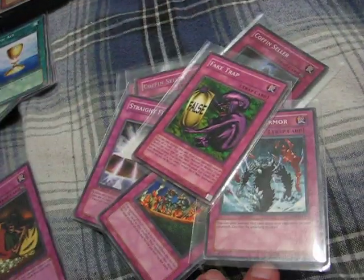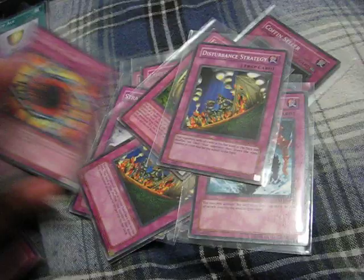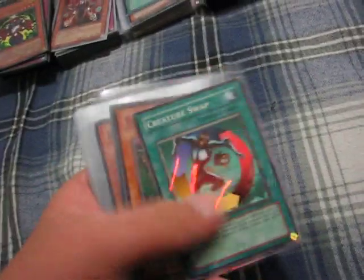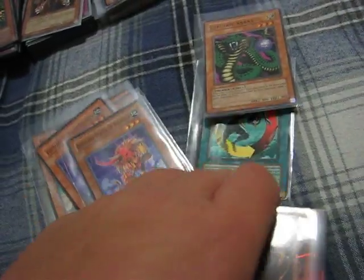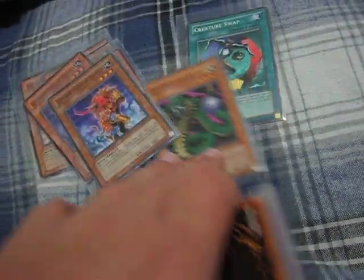Reverse Trap to defend your other traps — mainly what I'm using. Waypoint has discard, burn them with it. Graybind with a stall. And some of the cards that are optional — I thought was the Elephant Statue. Creature Swap with Morphin Jar, and I found my Electric Lizard. Similar ability to this, but you draw two cards instead of the burn.